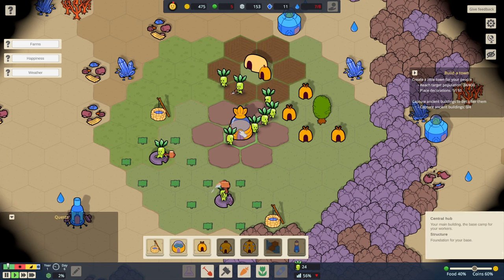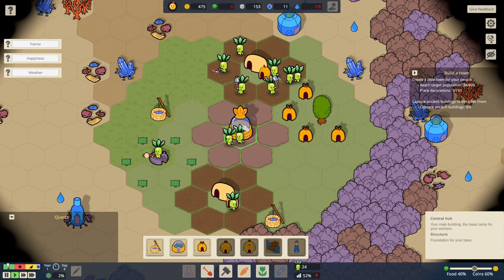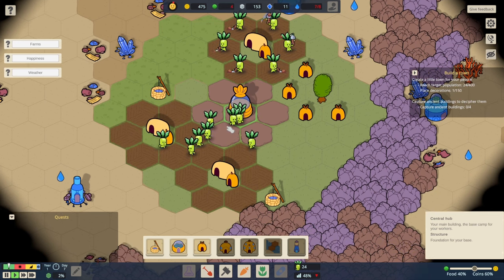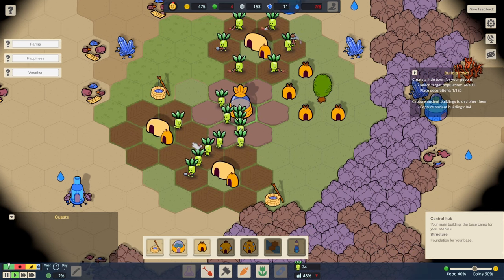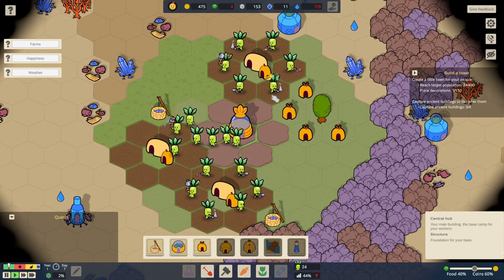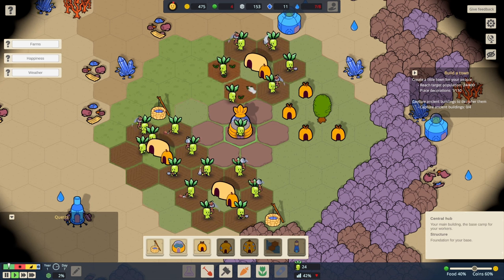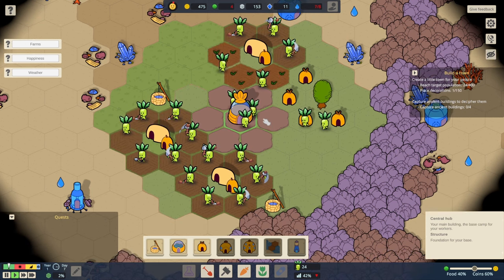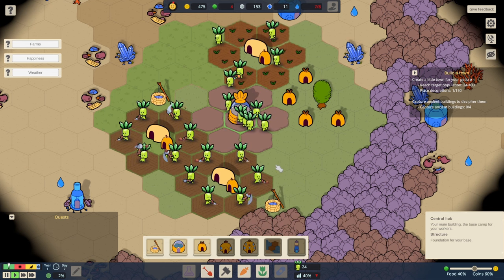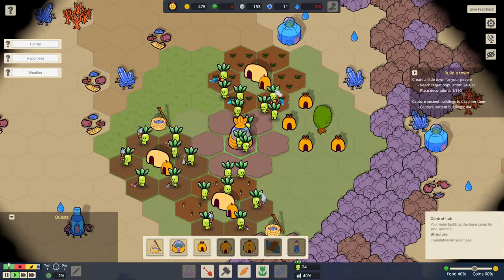We've got a carrot farm over there — they're going to start growing carrots, which is brilliant. How do we control the amount of little worker sproutlings we've got? There are so many of them! We need to grow food really quickly, like you've never ever grown food before. We have got space down there for another farm, but we're going to need some more water for that.